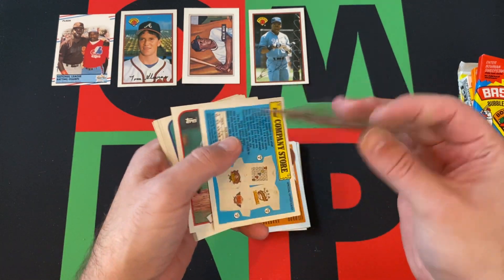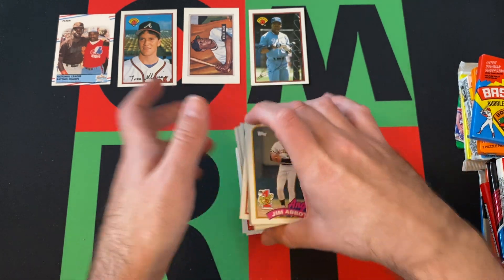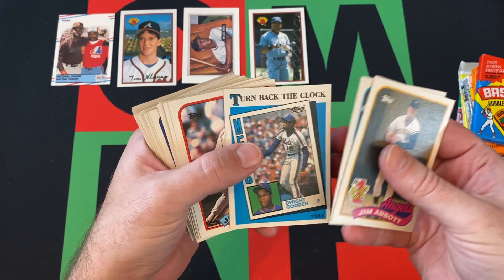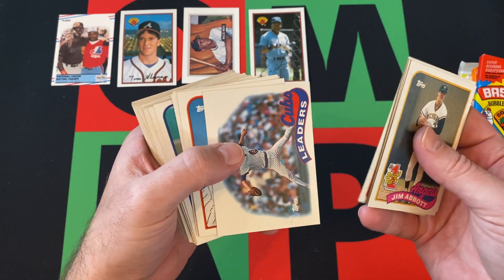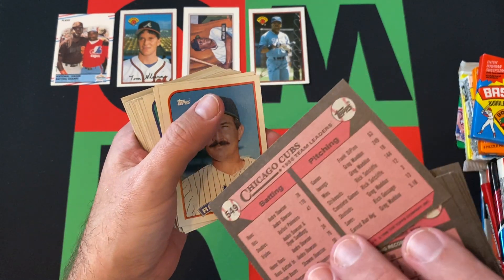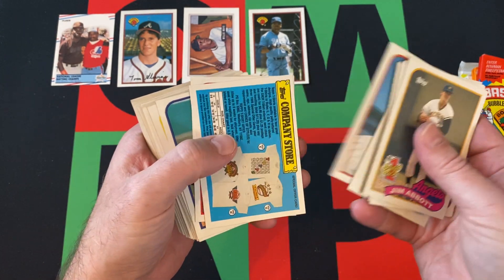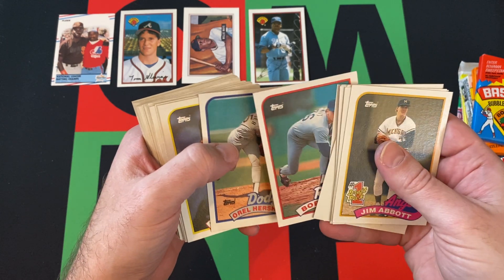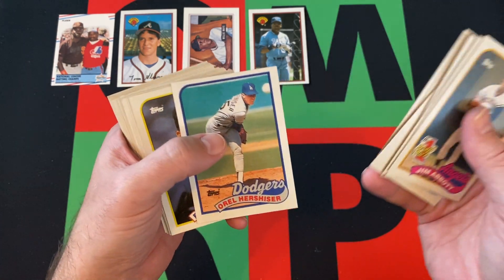No Griffey — unfortunately he was in the update set. Manny Trillo, Dwight Gooden turned back the clock, John Moses, Randy Myers, Cubs leaders, Rick Roden, Bobby Witt — of course, Bobby Witt Jr.'s dad. That's how that works sometimes.